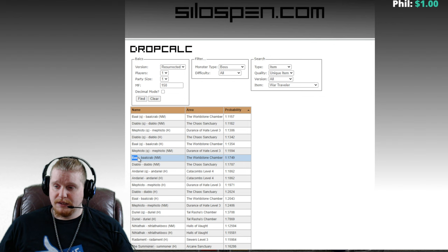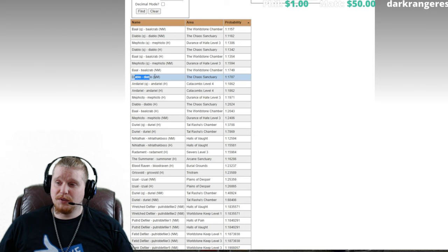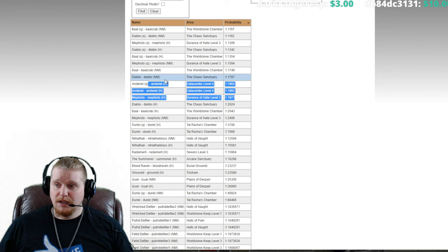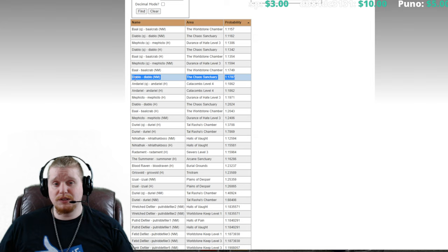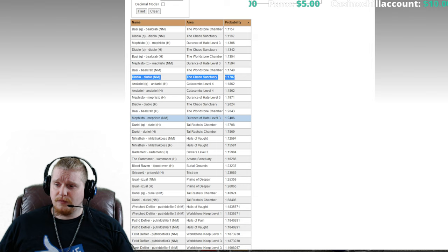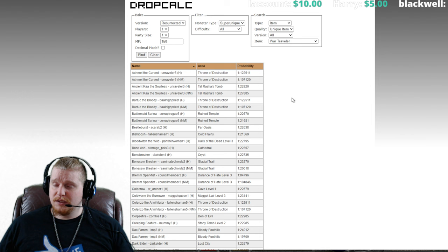Our best chance for a non-quest kill is Baal in Nightmare difficulty at around 1 in 7,400 to 7,749, as well as Diablo in Nightmare at 1 in 1,787. Andariel and Mephisto in Hell difficulty are also pretty good chances. Diablo in Nightmare might be your best bet — he's relatively easy to farm, and if you're having trouble in Hell difficulty this is a great choice. Mephisto in Nightmare is also solid at 1 in 2,406.